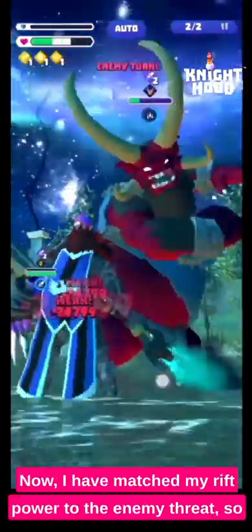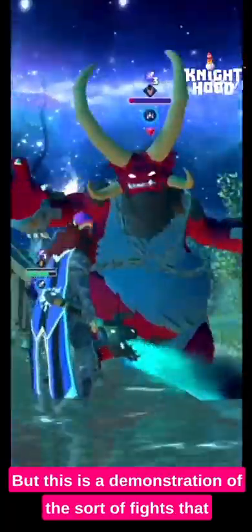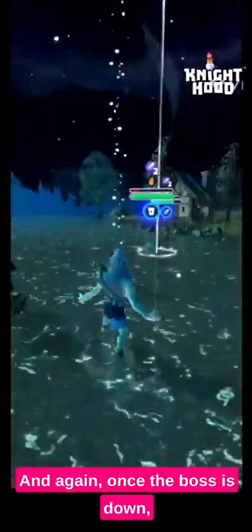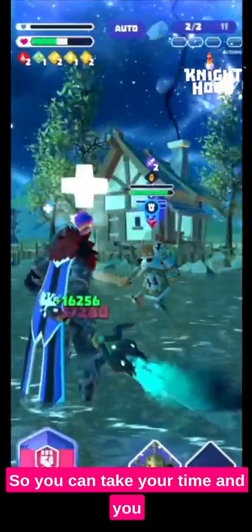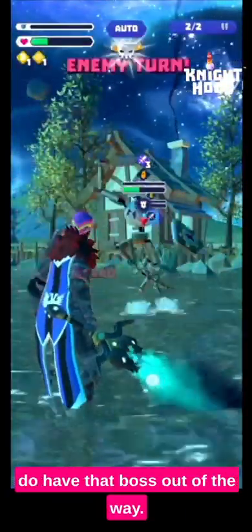I have matched my rift power to the enemy threat, so it does make it a little bit harder for me, but this is a demonstration of the sort of fights you will see when you are exploring the rift. Did you see him get fury at the end there? Once the boss is down it just turns into a regular fight, so you can take your time, maintain your weaken, maintain your protect, and everything becomes a lot easier once you have that boss out of the way.